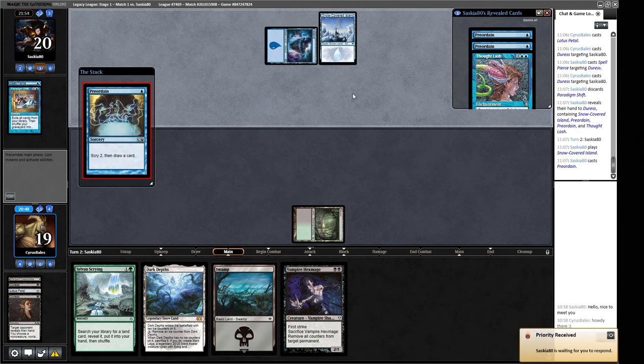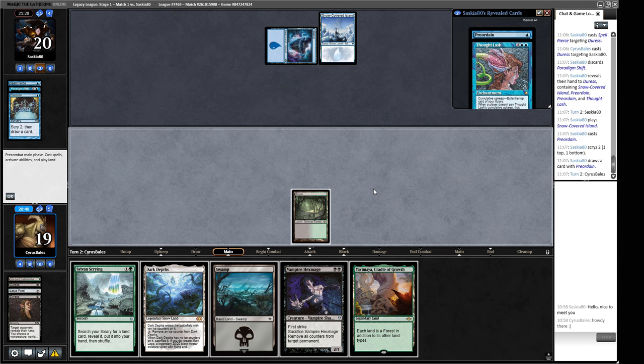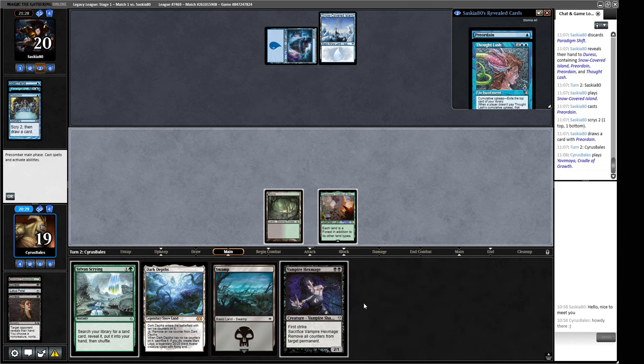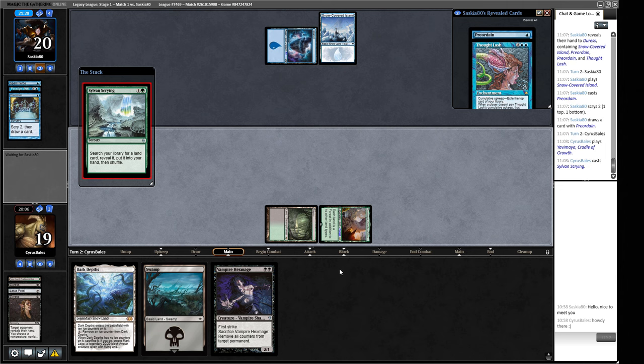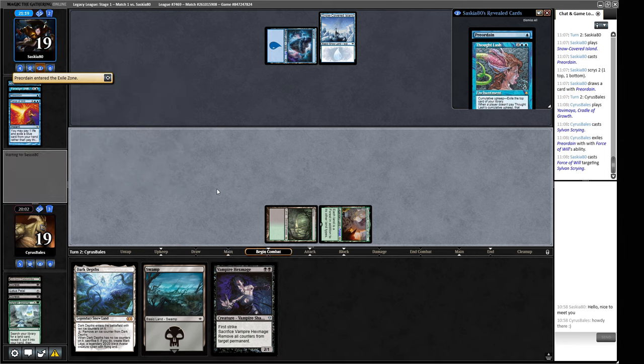Opponent plays a snow-covered island. They have one preordain and scry one top, one bottom. Our opponent doesn't really have removal, so we jam Yavimaya. We might want Sylvan Scrying for Bojuka Bog later, or we might want Thespian's Stage — I think it's better to get the combo piece. The Yavimaya baited out the counterspell that would have hit our Hex Mage. Opponent pitches another Preordain to Force of Will. Interesting line — we're treading between beating their counterspells and getting there in time.